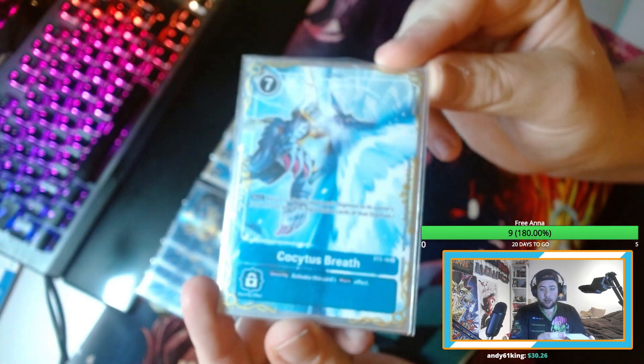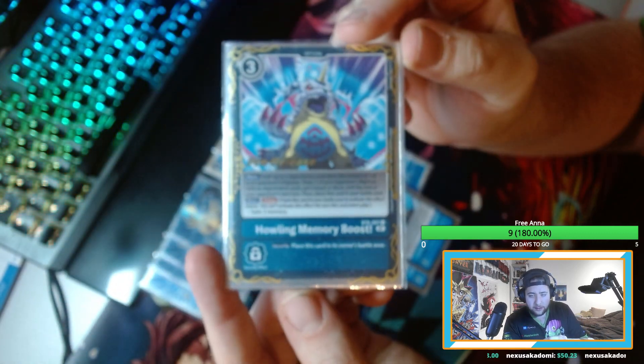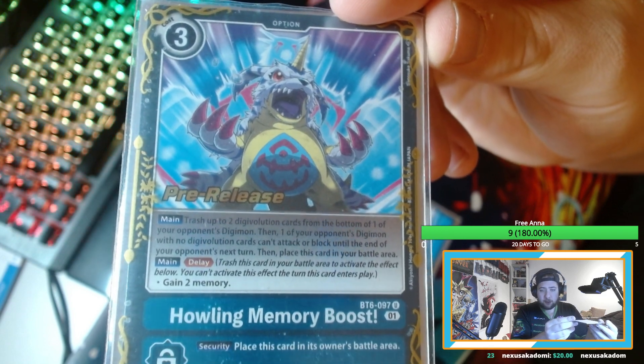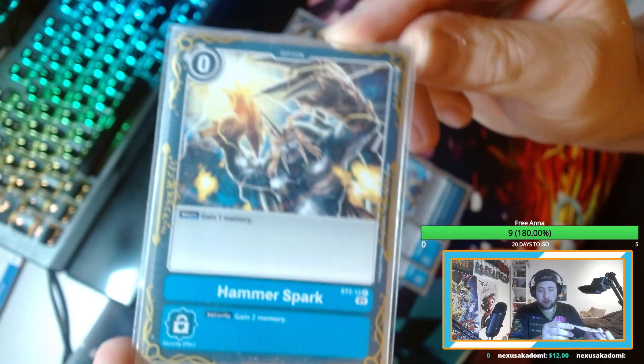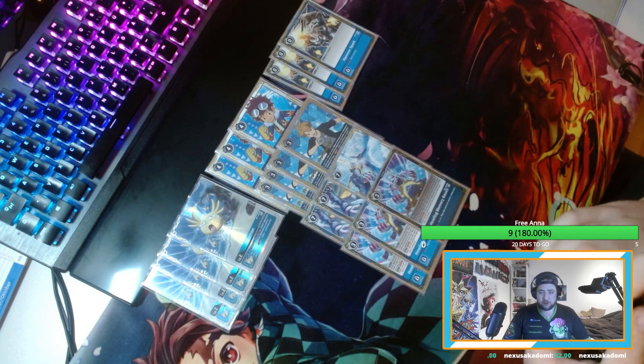Then we are playing our option cards. 3 Cocytus Breath — Cocytus Breath is really good. It says: return 7 of your opponent's Digimon into the hand, so you know all about it — to bounce back something like Omegamon or Cranimon, that's really awesome. We are playing 3 Howling Memory Boost — it says you can trash up to 2 digivolution cards, your opponent can't attack or block, and delay 2, and you gain 2 memory. Then we are playing 3 Hammer Sparks with the new art — to get a little more play and push, and as a security card it's really broken as well.